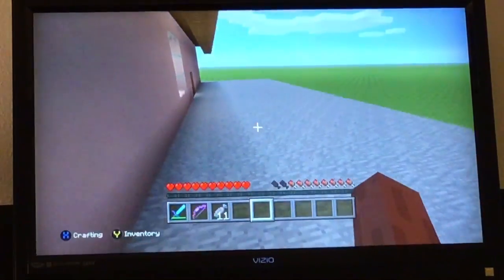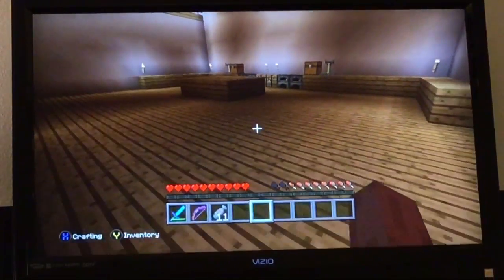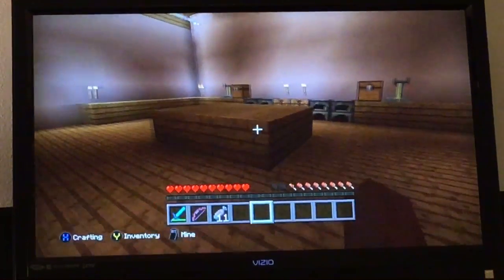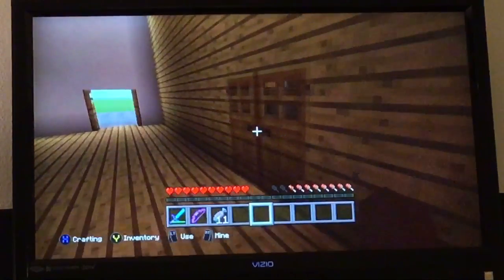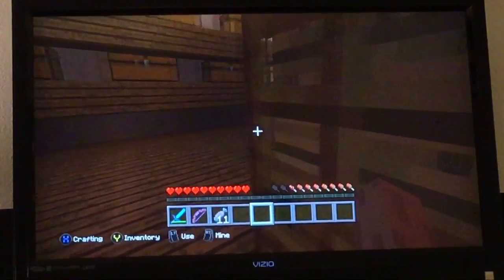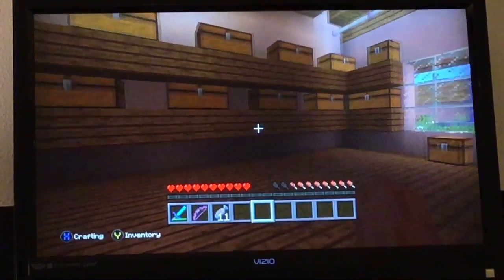Now we're heading over to the kitchen. This is how the kitchen looks — it had a stove, crafting tables, and chests to store the food. And in here is a pantry. The pantry is quite large so it could hold enough food for all the Indians.